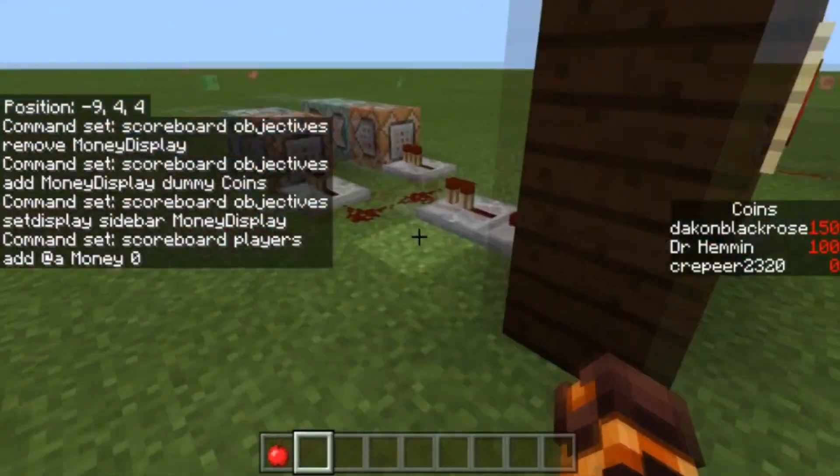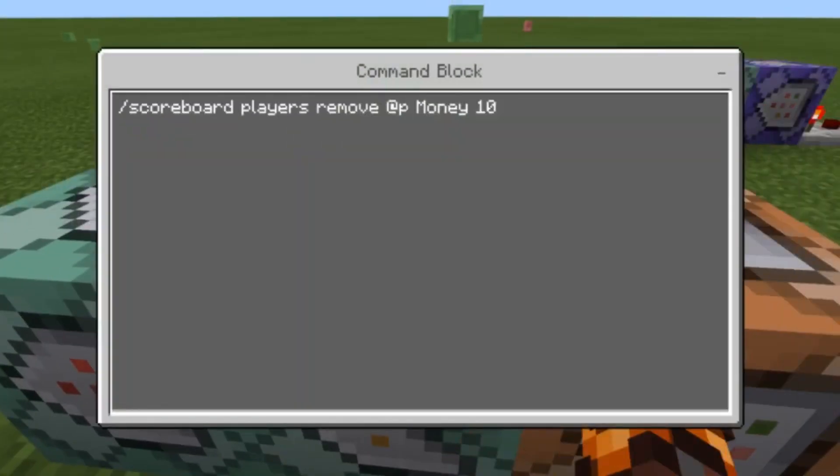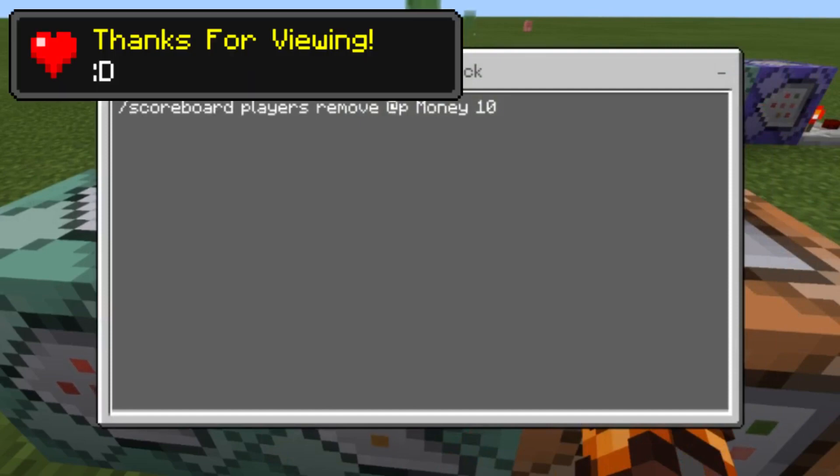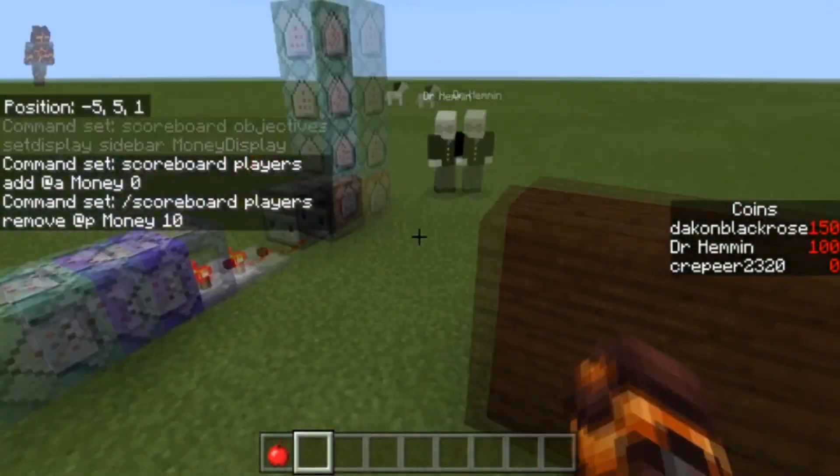If you're going to use this system for a shop, make sure you're using 'money' and not 'money_display'. Money_display is just the sidebar used to view your money score. That's how you would do shops and stuff.